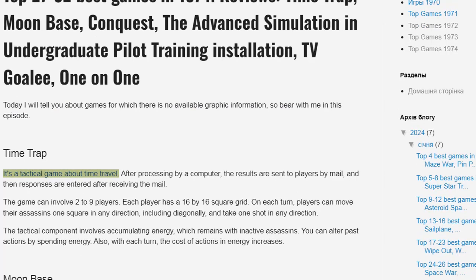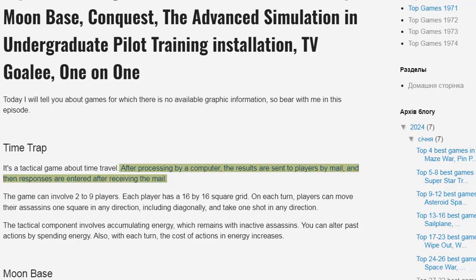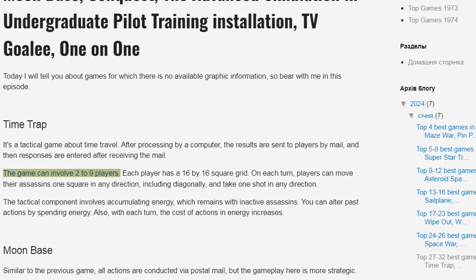Time Trap is a tactical game about time travel. After processing by computer, the results are sent to players by mail, and then responses are entered after receiving the mail. The game can involve two to nine players.